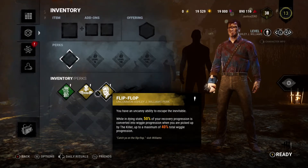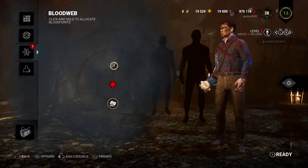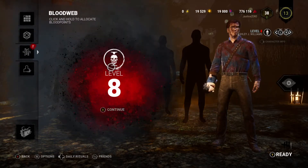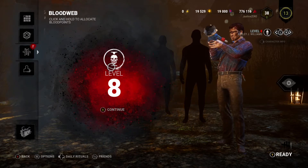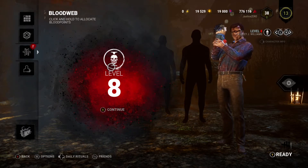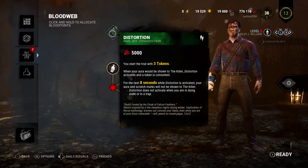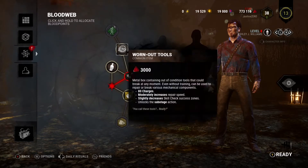You get your three perks for your survivor. You have no items, no offerings. Every level of the Bloodweb is randomly generated, and every teachable you have accessible to you — every common perk shared amongst all characters — is available in this pool. Different items, add-ons, and offerings are all randomly put into this. Jeff Johansson's perk appears here because I've done his teachable, so now it appears in other survivors' webs.